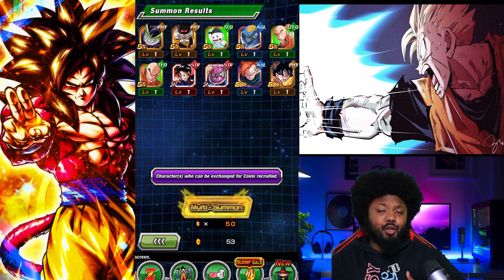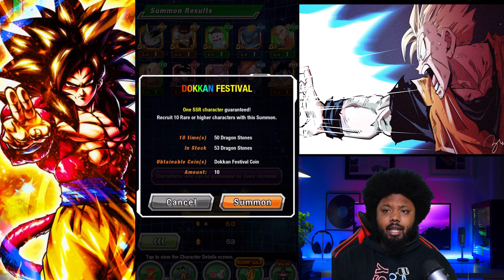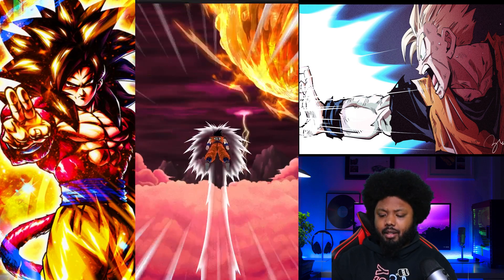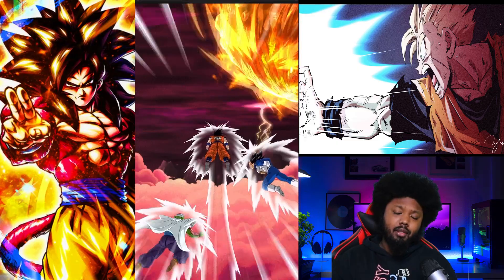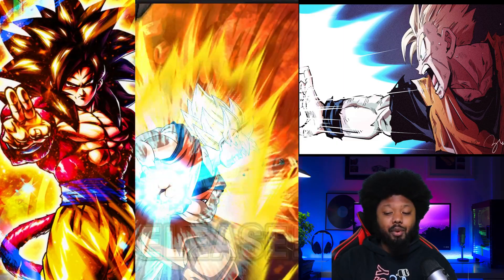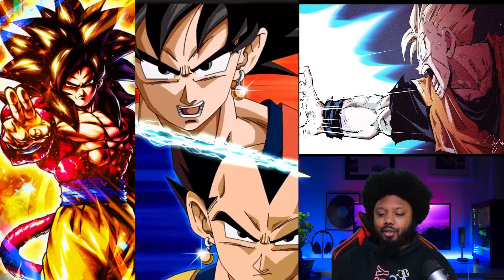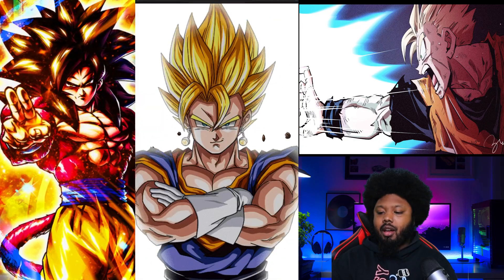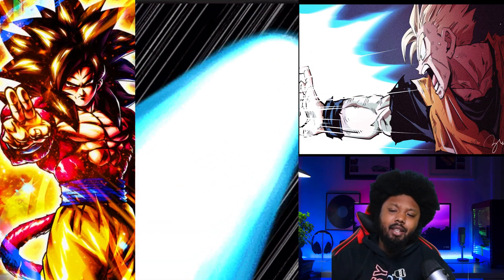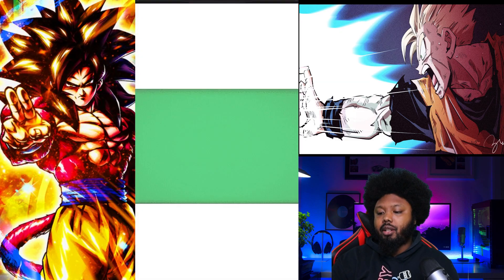So here we go — last multi-summon. If you guys want to join in, feel free. Last multi — can we clutch it out? We haven't really pulled anything that great. Vegeta, please. Oh, there we go! Last multi with a featured unit — and we get a fusion. Don't go blue. Okay, thank you very much. We are getting a featured unit — last one, clutch multi!